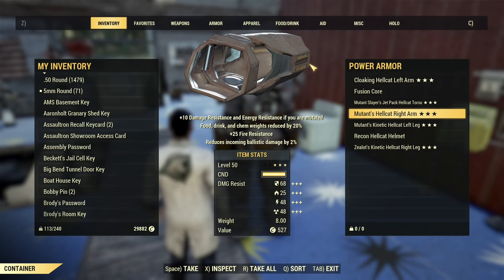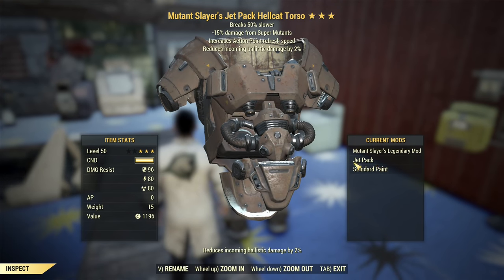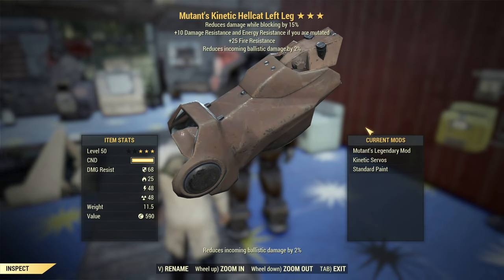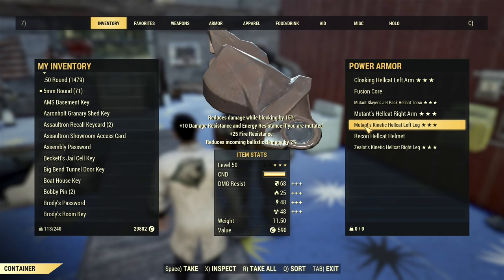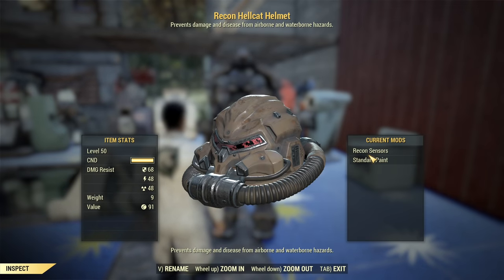If on the third star you get 'Slowly Remove Radiation When Not in Combat' on three or four pieces, you can consider skipping Water Rats from the legendary perks. As you can see, it's Hellcat Power Armor — recommended modifications: nothing special for arms; for the torso it's a jetpack, because for a lazy build you don't want to climb, you just want to jump and fly. For the legs we use Kinetic Servos instead of Calibrated Shocks, which increases AP regeneration while moving — great with Dodgy. For the helmet I recommend Recon Sensors.